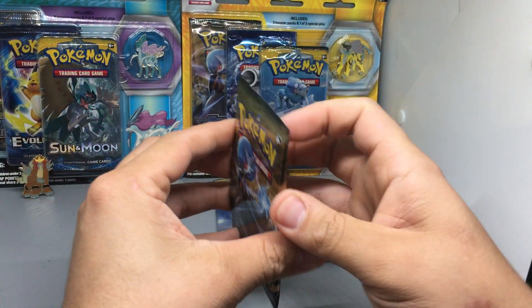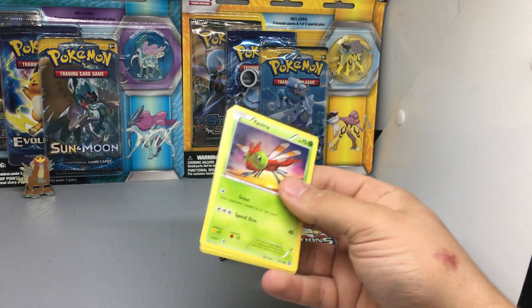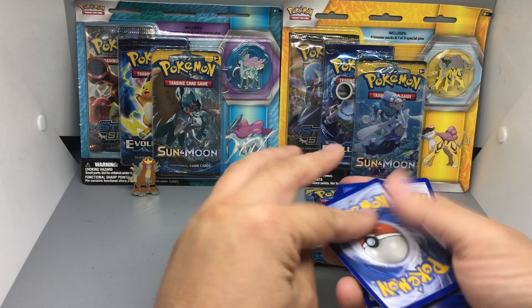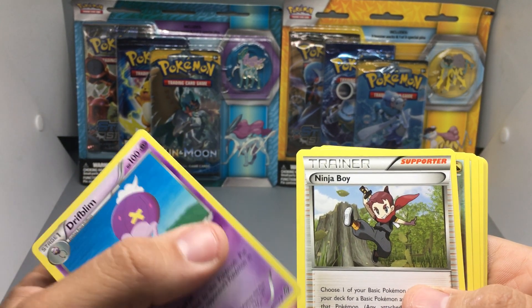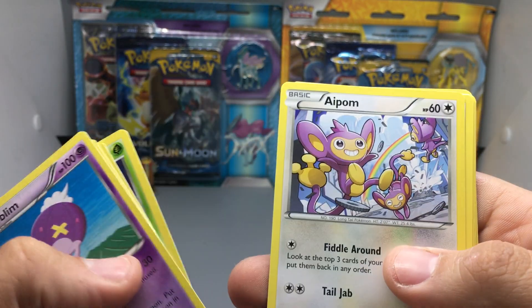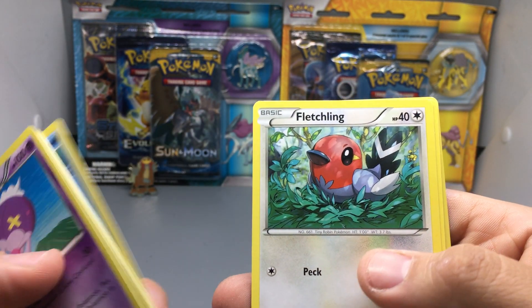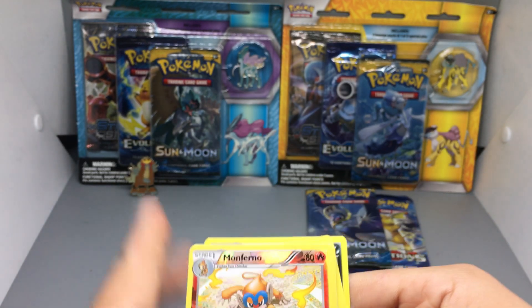We'll get right into this pin collection. Steam Siege is a set that I know everyone says it's ass, but I haven't opened it in so long that I'm actually kind of excited. Opening the first Steam Siege pack: we got a Drifloon, a big balloon, a ninja boy, the two-headed boy, a big old bug, a very cute Aipom, nice Clauncher art — I've never seen this art before — another nice flexing art, and a reverse monkey with a hollow Weavile.